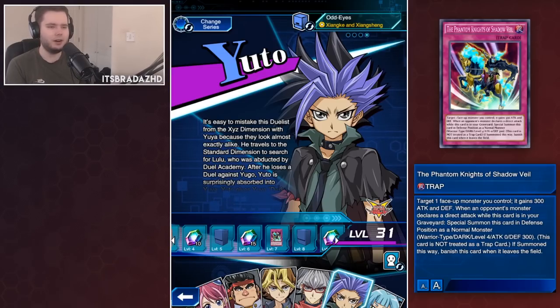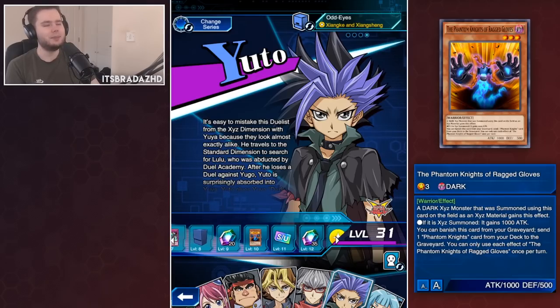Then we have the Phantom Knights of Shadow Veil, a trap card. Target a monster you control - it gains 300 attack and defense points. When an opponent's monster attacks, if your card has a monster in defense mode with zero attack and 300 defense, banish it when it leaves the field. It's a battle trap, it's very slow, it's not very good. We have better cards like Phantom Knight's Sword and the Break Sword from other skills - you're never going to play this one.